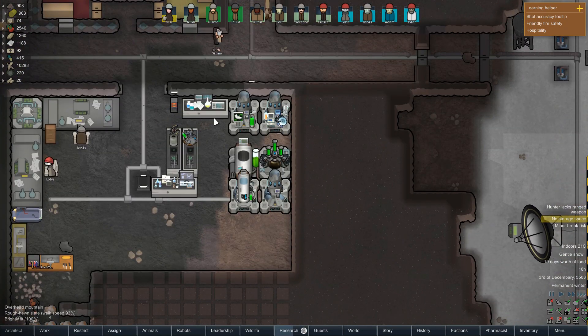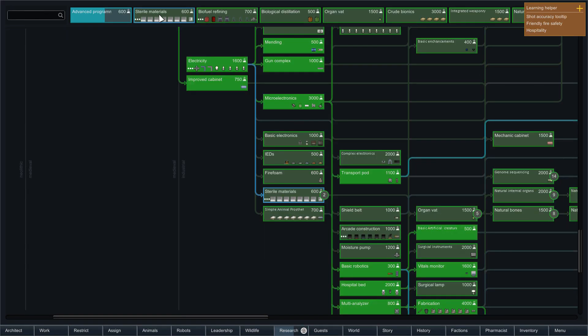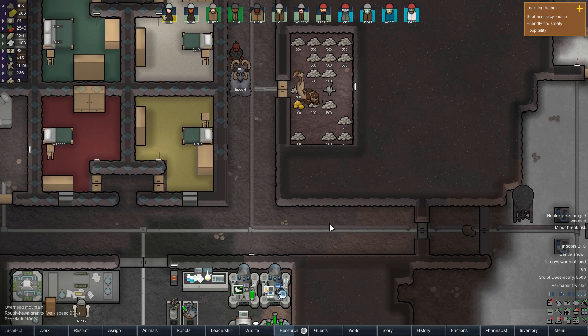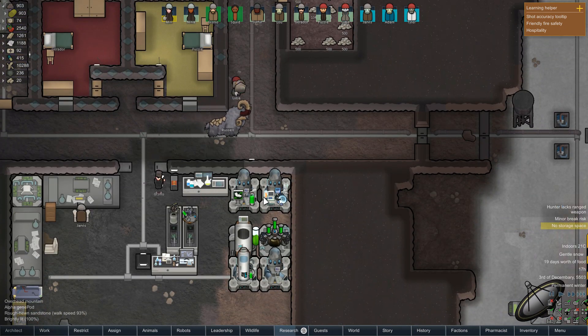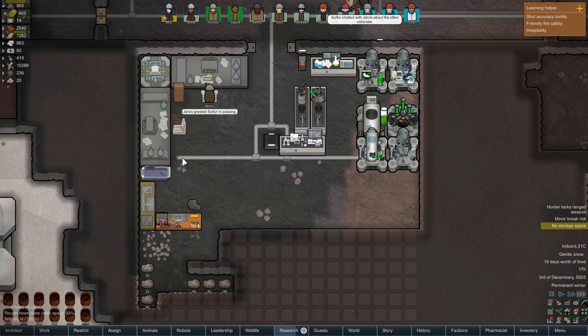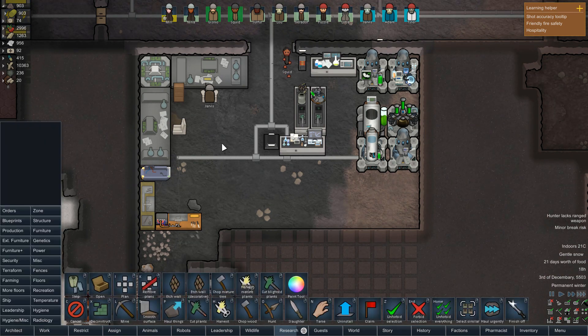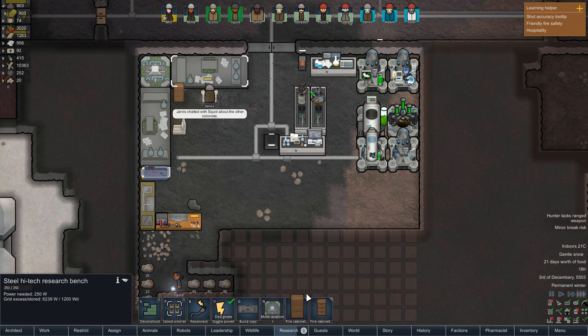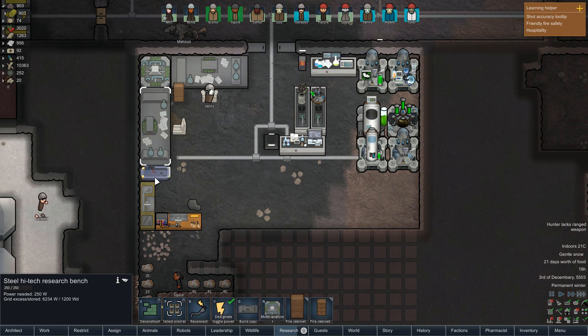Thank you Gizmo for working on that. What are we researching next? Advanced programming, and then we can start working on sterile materials. We've got more than enough silver to make proper sterile stuff for not only the hospital but also this section of the laboratory, because having sterile floors actually increases your research speed a bit — so that's definitely something we want to do.